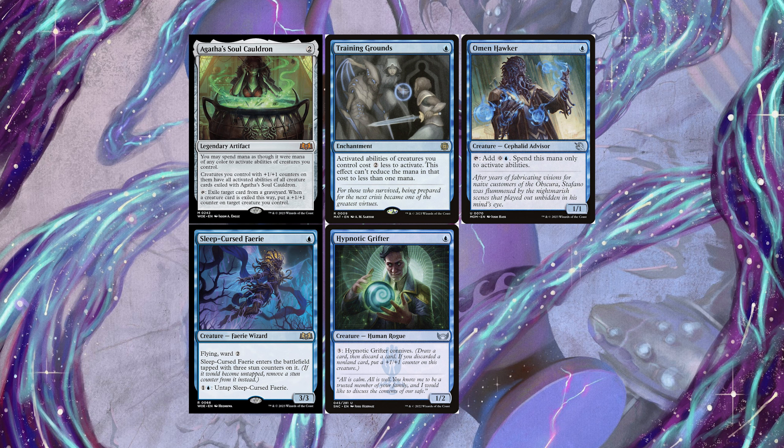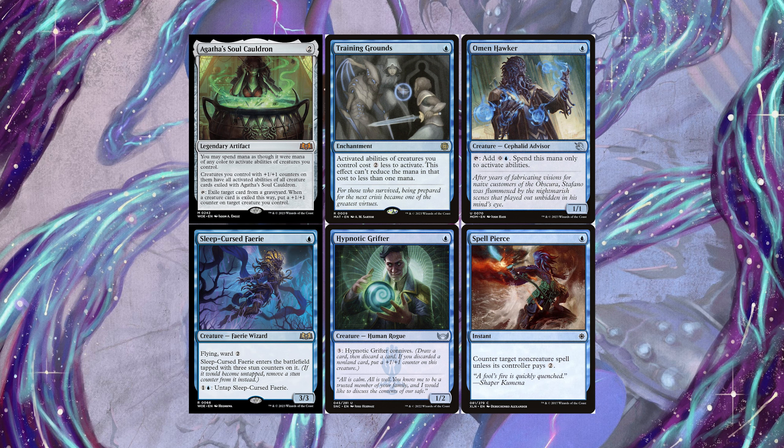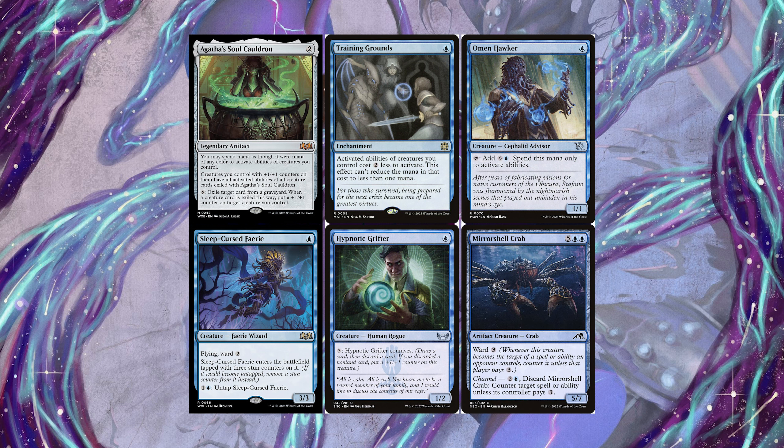For interaction, we run a copy of Witness Protection as a good way to deal with big scary creatures — notably it turns off their Sheoldred, so we don't get burned from our draw-discard with Rona and Hypnotic Grifter. We also run a copy of Spell Pierce as a cheap counterspell. Two copies of Mirror Shell Crab act like a stronger Spell Pierce, castable via channel using the Omen Hawker turn one, with the flexibility to target creature spells or abilities.